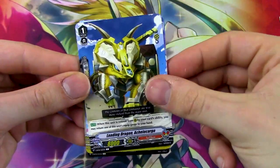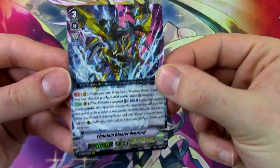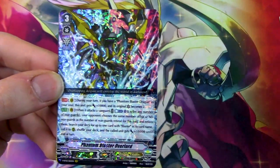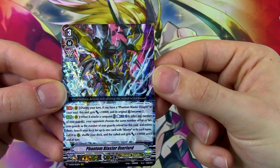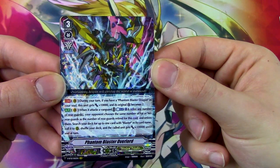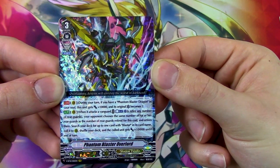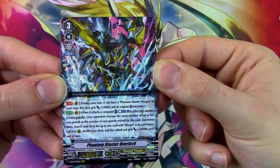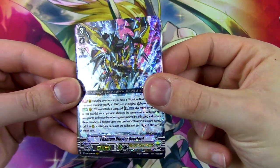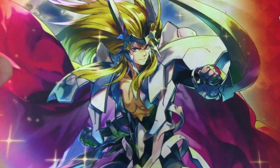Oh cool, we got Root — I like Root's new art. A lot of commons and reprints. Some witch... and there's the VR! First three packs and I already hit all the high rarities. We got Phantom Blaster Overlord — the cover art card. If you have Phantom Blaster Dragon in your soul, this gets 10k and its crit becomes 2. When it attacks the Vanguard, Counterblast 1, retire any number of rearguards. Your opponent chooses the same number and retires them. Search your deck for up to one card with Blaster in its name, call it to rear, and the called unit gets 10k. Pretty cool — on attack you just swing and force your opponent to lose their board. Nowhere near as good as the multi-attacking in Luard, but being a superior ride pretty quickly helps. I really like the artwork for Overlord too.